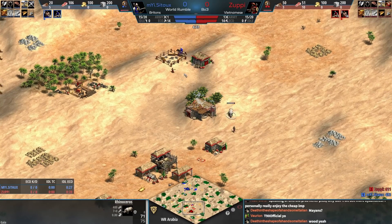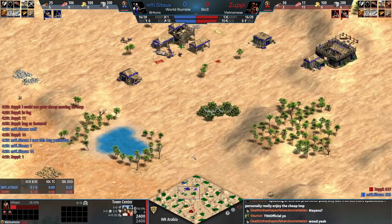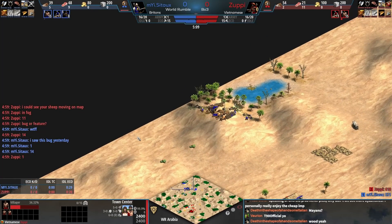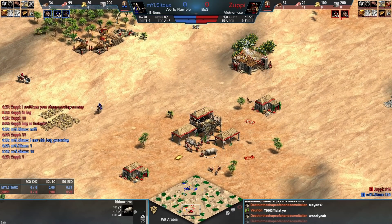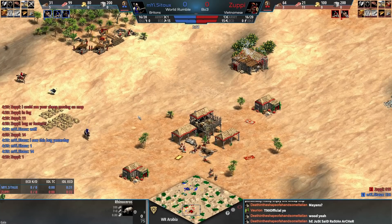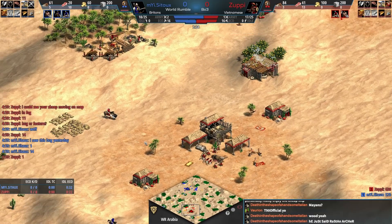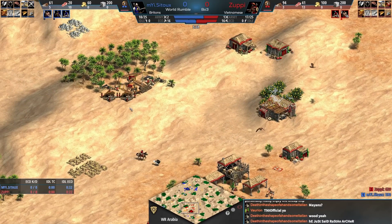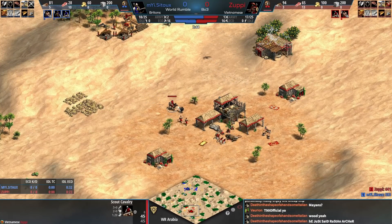So it's a fun matchup. Zoopy talks about a bug he experienced because he could see his opponent's sheep moving — that was a recent bug. I really like the Vietnamese pick here against the Britons. Zoopy actually opened up with three on wood. Many of you might not know Zoopy too well — I should probably talk about him a little bit.